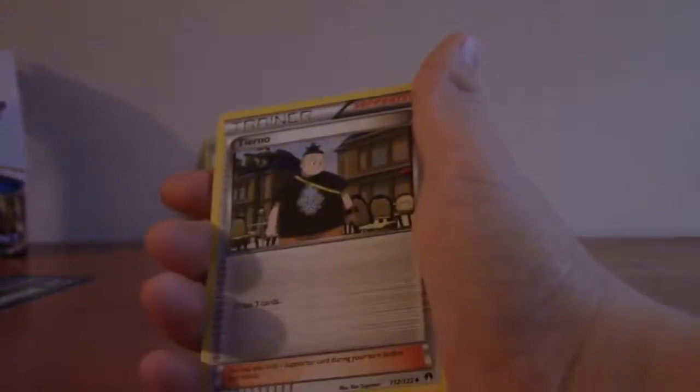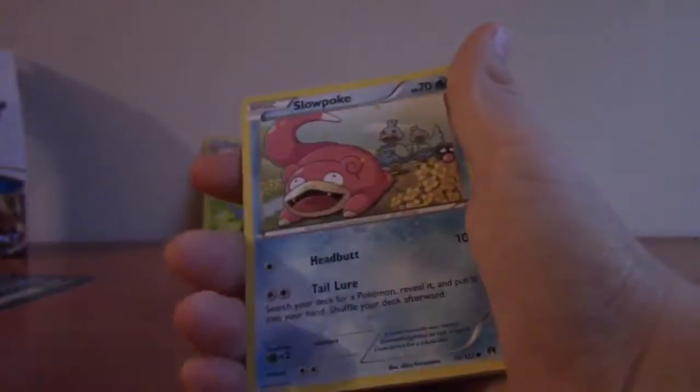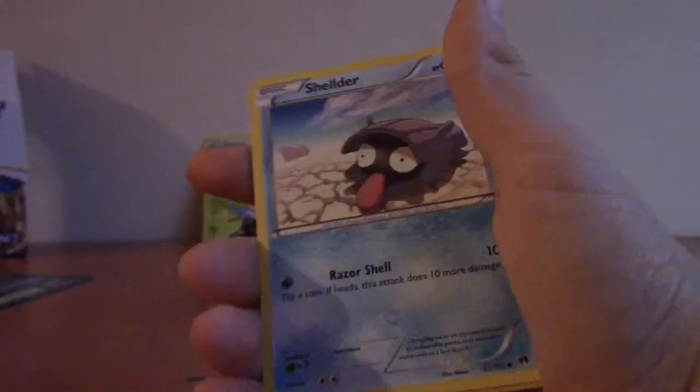I kind of destroyed that pack - I just ripped off the top. Code card. Durant, Dewgong, Tierno, Shinx - this is what I thought it was, it looks exactly like it, a little bit in my opinion. Slowpoke, Phantom Force Sableye, Shellder, Bursting Balloon - I like this card, Bursting Balloon is a nice card. And Malamar.